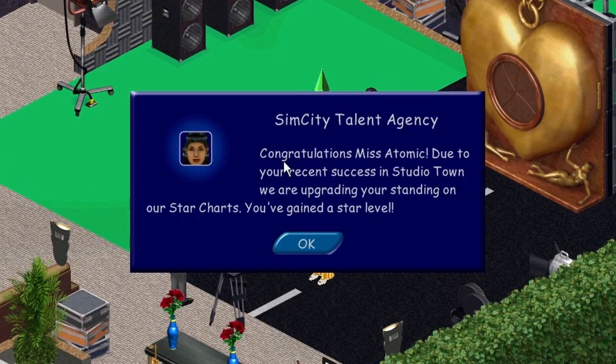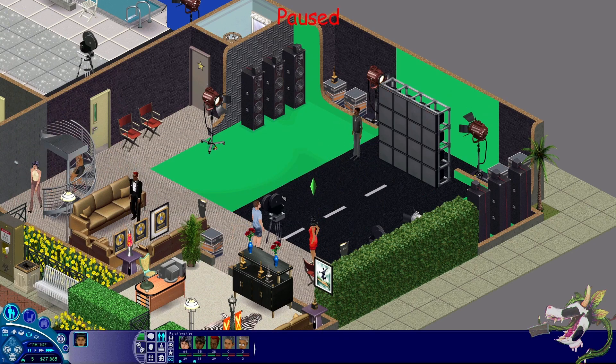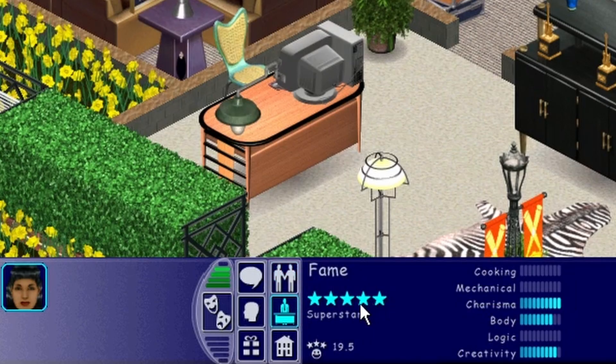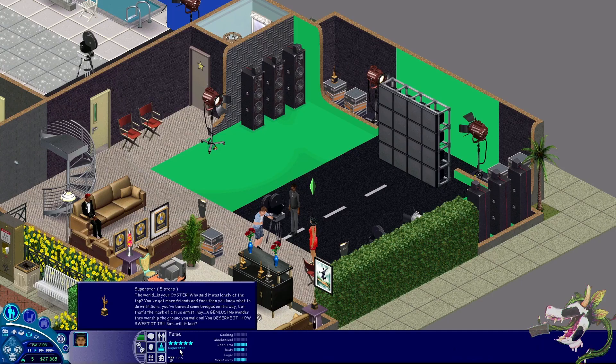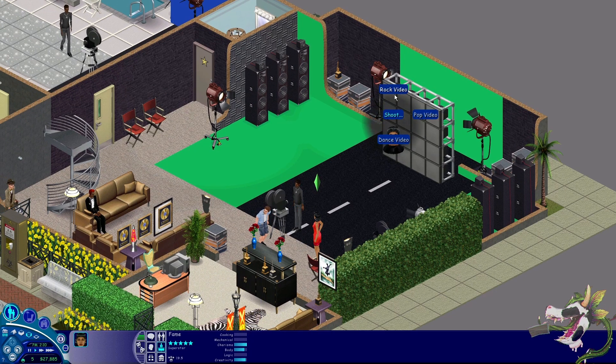We got this one right out of the gate — 100%! 'Fantastic — a synergy of music and performance, the highest form of artistic expression.' Wait — oh my god — congratulations Miss Atomic! Due to your recent success in Studio Town you've been upgraded on our star charts and you've gained a star level! She got a bunch of money for that! We're five star — we are a superstar! 'The world is your oyster. You've got more friends and fans than you know what to do with.'